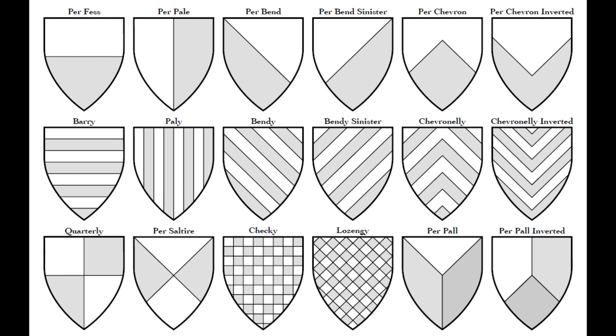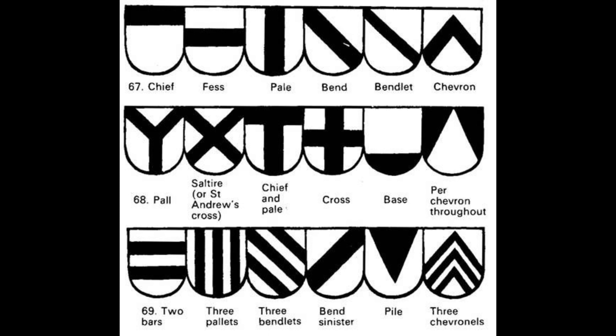Common treatments include checky, lozengy, bendy, paly, and again, so many others. If you want to put something on the shield, you have ordinaries and charges. Ordinaries are big shapes that go across the whole shield — usually. There are a few that don't. Examples of ordinaries include a chief, a cross, a pall, a pale, a bend, a fess, or a chevron.